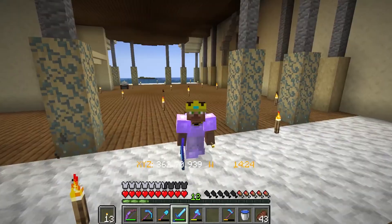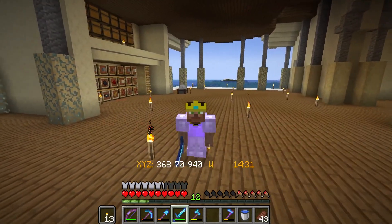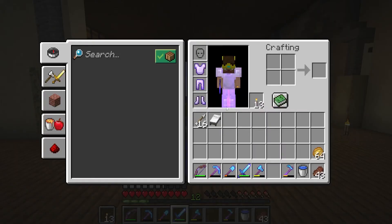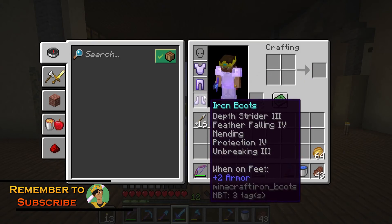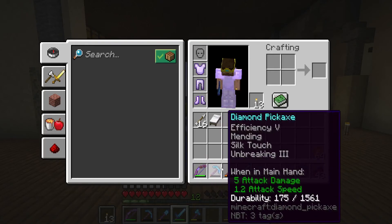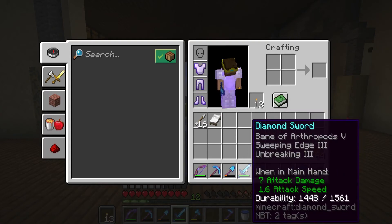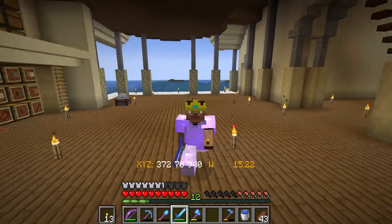Welcome back to Runic SMP! As promised in the last video, I've spent the last little while enchanting all of my gear and weapons. I've got fully decked out armor with mending, depth strider, feather falling, all that good stuff. Don't have a helmet yet, still gotta sort that out before the dragon fight. Tools are looking pretty good except for the sword - we're not going to talk about that. Bow's looking good, shovel, pickaxe and axe have everything we need.